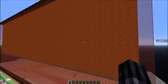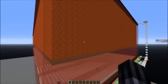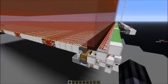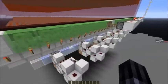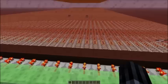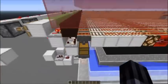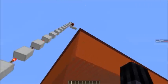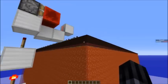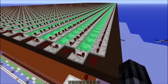We just provide a ton of spawning spaces — over 100,000 spawning spaces for squid. The rest of the farm is very comparable to a guardian farm. We can turn off the hopper minecarts by deactivating the unloading system. And at the top we can turn off the dispensers, because I don't have the dispensing pattern set up here. Maybe I'll change it in the world download.